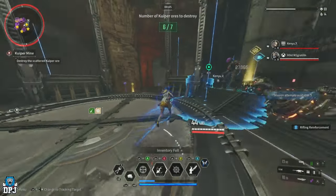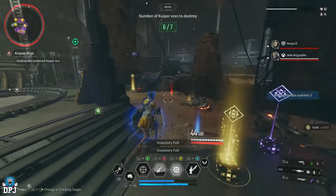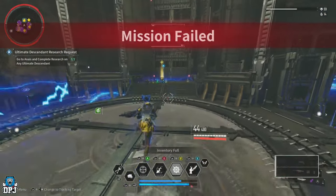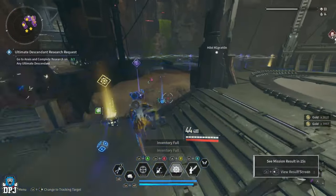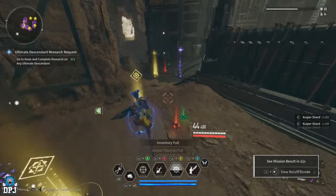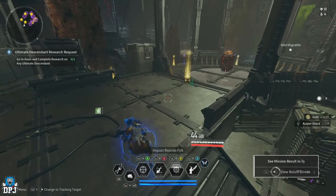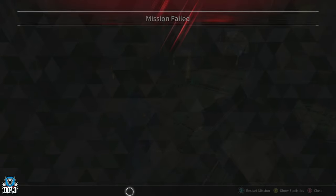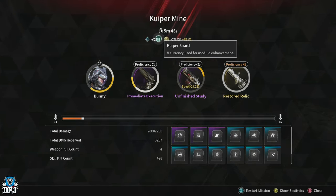That's not bad at all. This is me taking the numbers I was earning and toning them down slightly and calculating over an hour. It could be done much quicker if you're in a team - if you come here with a couple of Valbies and a Bunny, it will be much better. In regards to what I was earning per run over the course of an hour, it's not bad whatsoever. It's definitely one you should be taking advantage of, and it's also great for those Kuipers too.